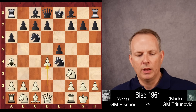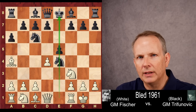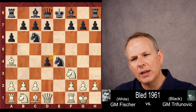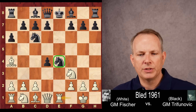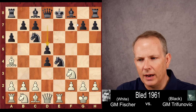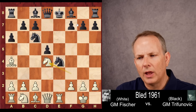Instead, Fischer plays D4, trying to pry open the E file and put the king in even more danger. If pawn takes pawn, white gets a strong position. Rook to E1, of course, pins the knight to the king. D5 tries to defend that knight, but then just Knight to D4, and black is under a lot of pressure here.